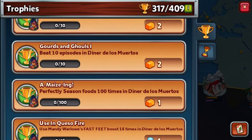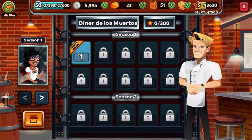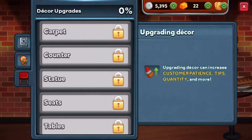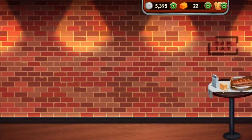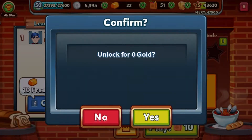We got the achievement for perfectly seasoned food 100 times, and we can use fast feet 15 times again. This is probably leading up to the end point for Restaurant Dash. Before we make a start on this venue, there's nothing recommended for upgrade since we just started it.